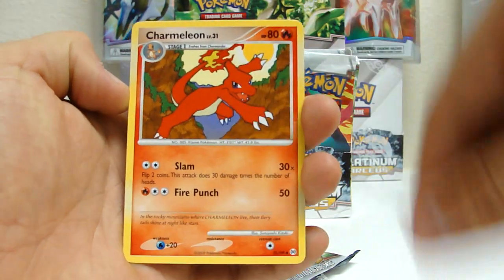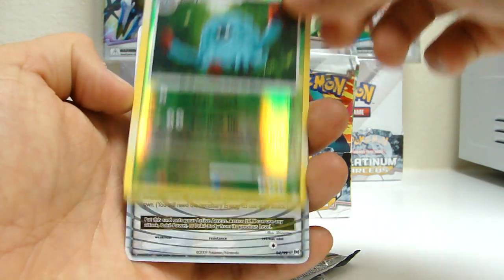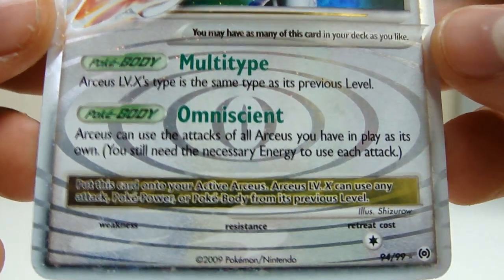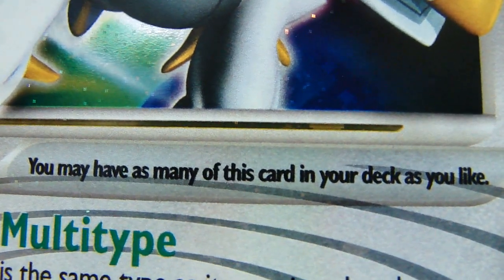Haunter, Charmeleon, Seel Knight, Tangrowth rare, reverse holo — and an Arceus Level X. That's the card that everybody wants. You can have as many of this card in your deck as you like, as with all Arceus cards.